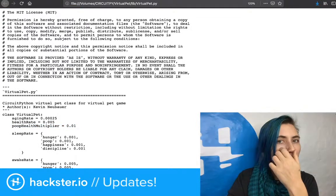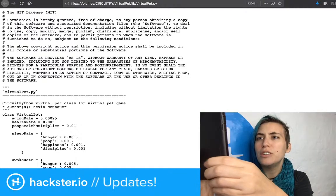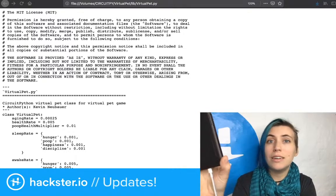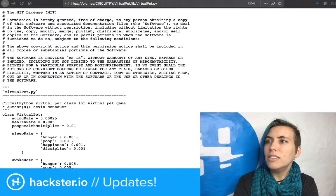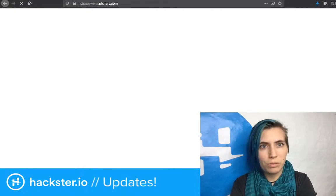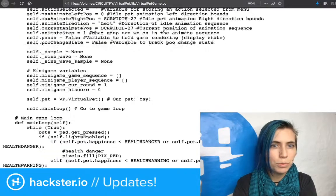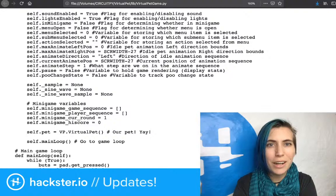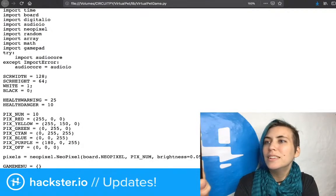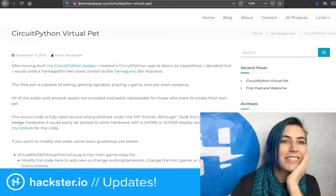The other final thing: unfortunately there's no easy answer to modifying or adding behaviors or functions — you just have to hack up the Python code to do what you want, which I think is kind of awesome, honestly. I like Python and I'm always down to learn more, and this seems like a cool way to do it. All the pet behaviors, minigame, and menu entries are in the virtualpetgame.py file, which is that previous one we looked at — the one that has the directions for making your own art. This is so well commented — awesome. And then finally he just added all these details to his website and says 'Happy hacking.' Thank you, Kevin.